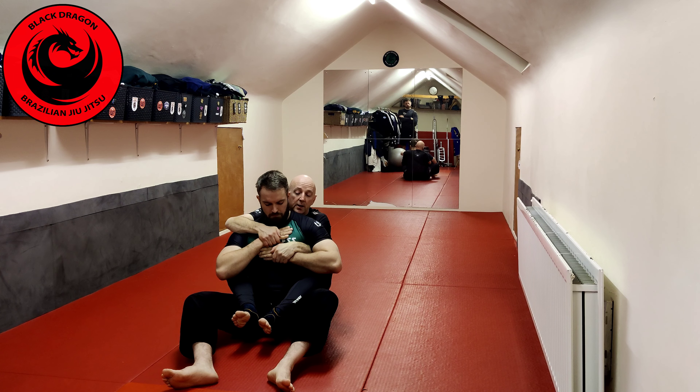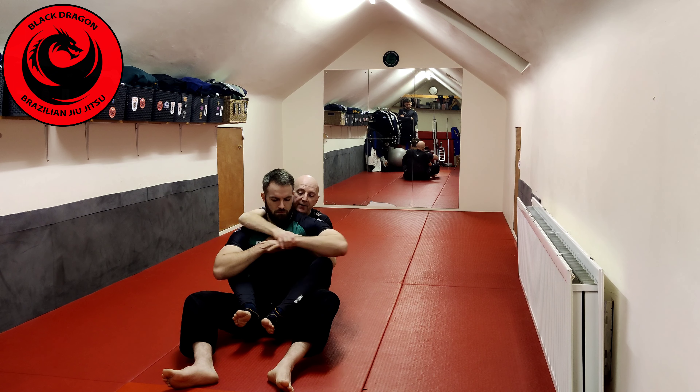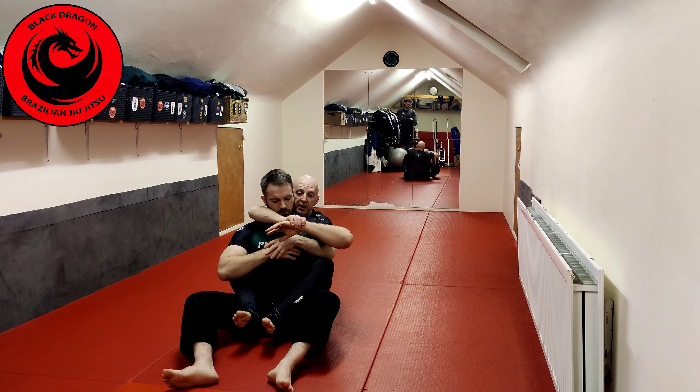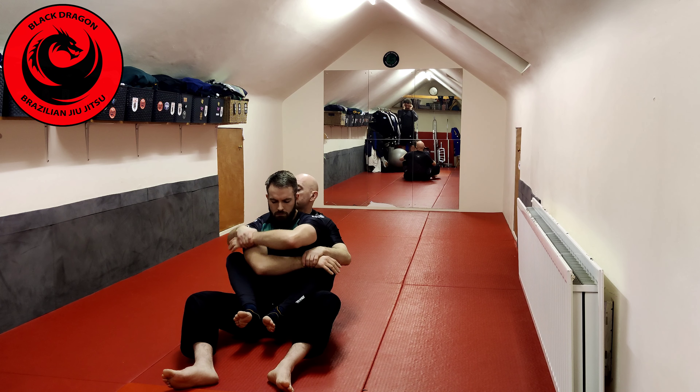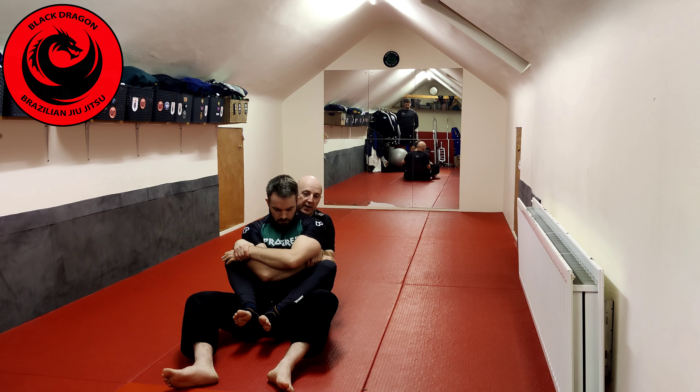A step up in the hierarchy is cross grips. My right hand grabs Declan's left hand — the grip is on the wrist. It's called the rope and knot effect: when I pull on his wrist I'm on the skinny part, and as I come towards his hand it widens like a knot. From that position I'm pulling that arm across his body and bringing my elbow to my hip.